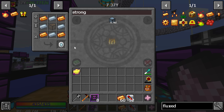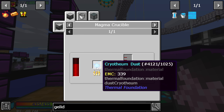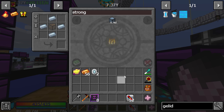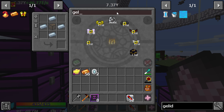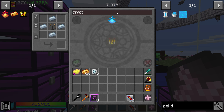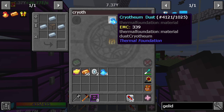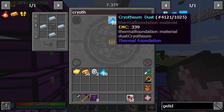We're going to need at least one of these and that's going to need four buckets of jelloed cryothium. Jelloed cryothium is expensive. If I remember right it has EMC, and it's 250 millibuckets per one bucket, so one bucket needs four of those. That means we need 32 jelloed cryothium to make one thing.